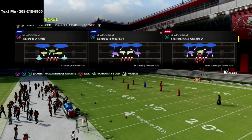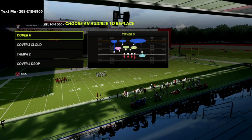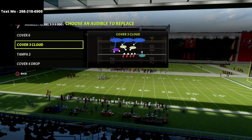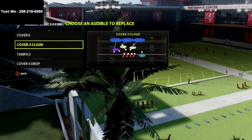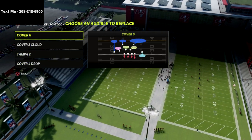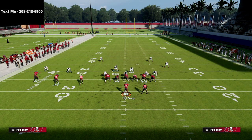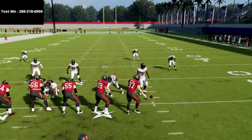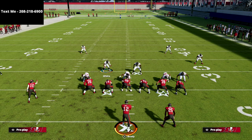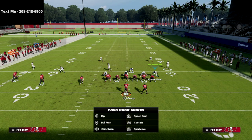Let's dive into the coverage scheme. From a coverage perspective, we've got the cover six, the cover three cloud, the Tampa two, and the cover four drop in our audibles. I actually really like the way the cover three cloud plays this year, but you need zone drops to make that super locked down. Since we don't have zone drops in practice mode, I'm going to show you how I like to use the cover six. I think the cover six is one of the better base coverages in the game — probably the best match coverage this year. It just plays really, really well.